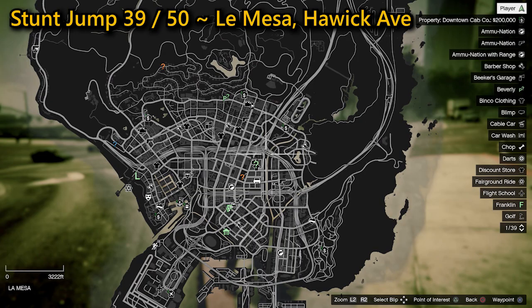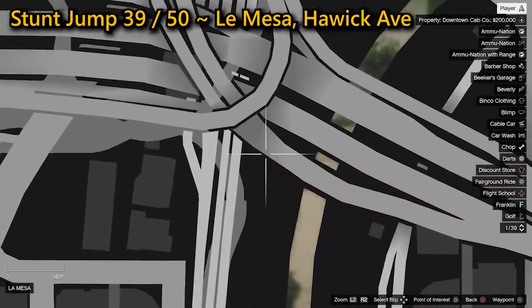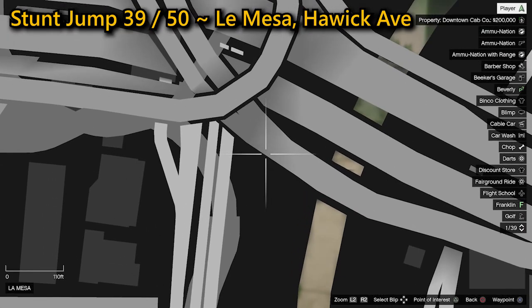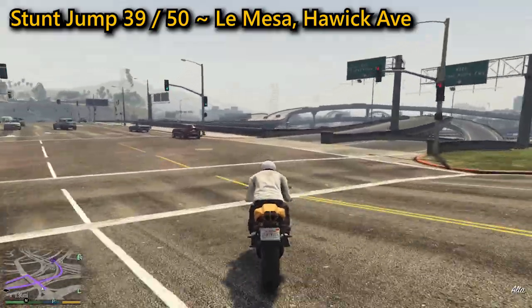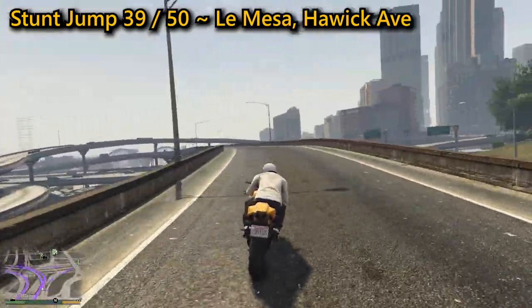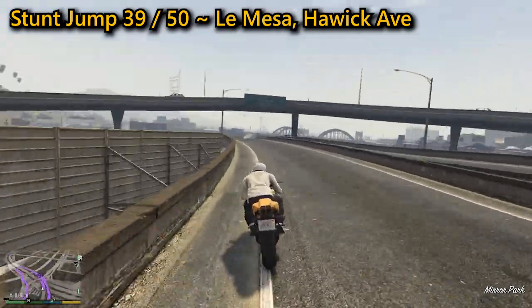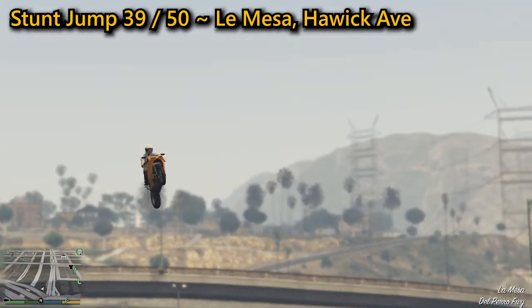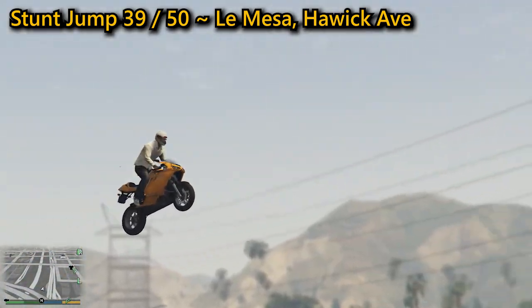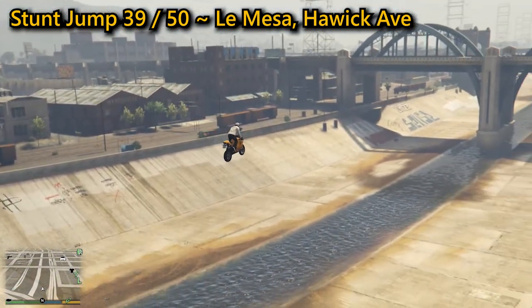Your 39th stunt jump is located in La Mesa on Howick Avenue and can be a tricky one as you need to angle yourself just right. Race up the on-ramp, then at the peak of the bridge go off to the right and hit the ramp, angling yourself to the right. Too little angle or too much and you will either land in the water or on the ramp, failing the jump. You need to land on the flat surface of the storm drain in between the water and the ramp. Might take a few attempts.